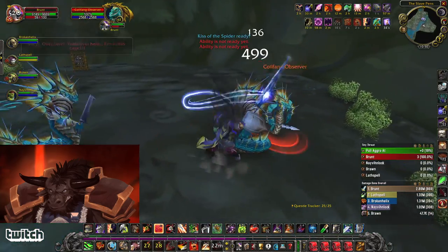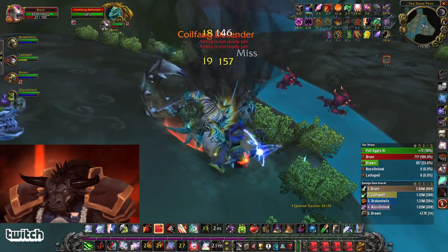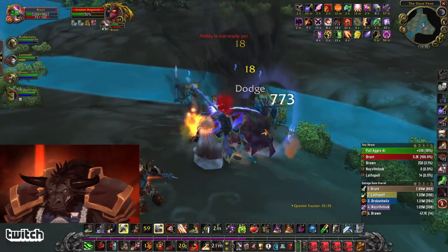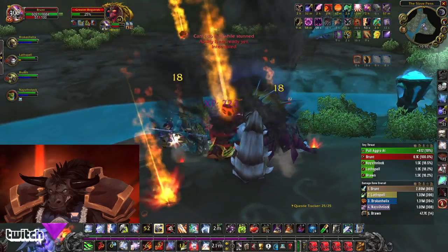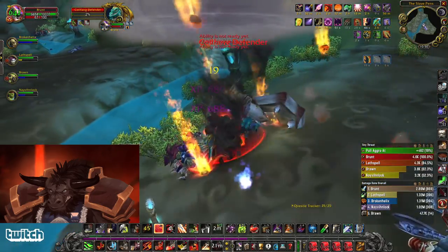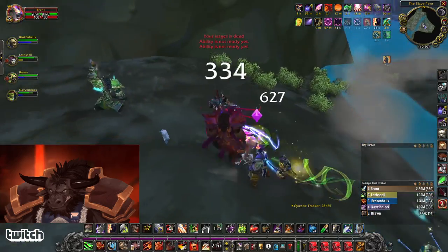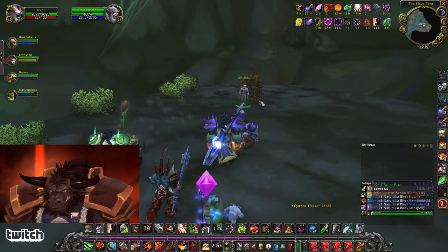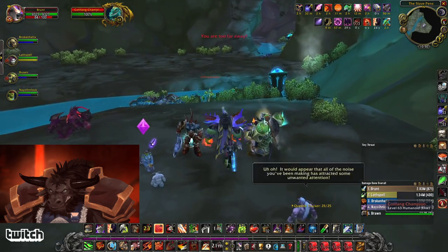There's a guy in a cage over there — we're gonna help him out. Lobster pool as well. To play it safe, you could pull that lobster patrol first before you go up here and fight this one. So you let this guy out of the cage — he's brought trouble with him, the prisoner. Just kill these adds.